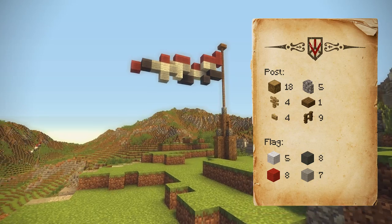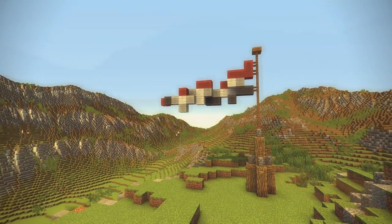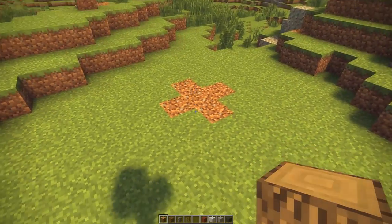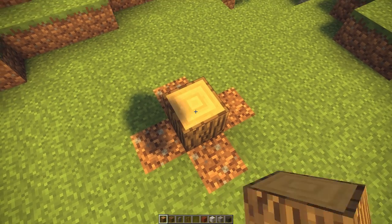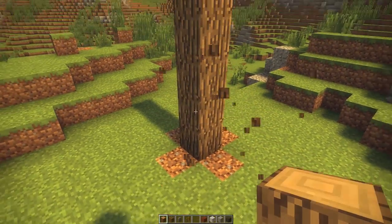Flag number four is the second largest. It requires a big flag pole. Start with a six-block-high pillar of oak wooden logs.